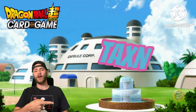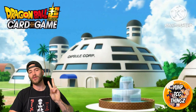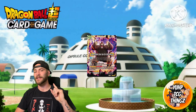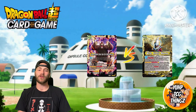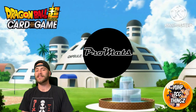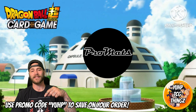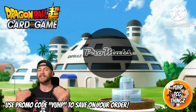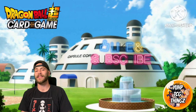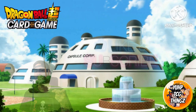Welcome back to Yup TCG Things, it's your boy Taxon. Today we're bringing you round two of our local — Great Apes on Goku Starter Deck versus Yellow Weese. Before we get into it, check out ProMats for your custom mat and sleeve needs, use the promo code to save on your order. If you enjoyed this battle, like, comment, subscribe, and hit the bell so you never miss a video.